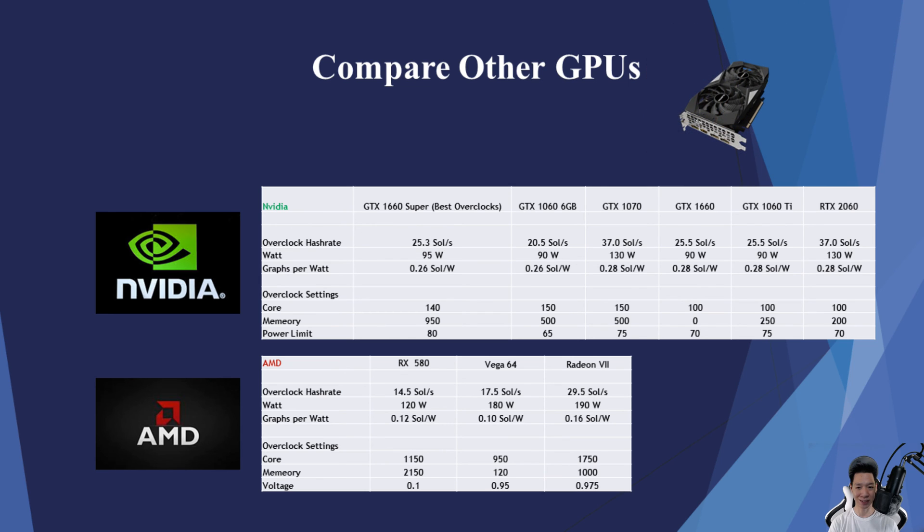In conclusion, the GTX 1660 Super is one of the best budget graphics cards if you're planning on buying new. But overall when it comes to mining Beamcoin, basically all the Nvidia cards are more superior compared to the AMD cards as of right now.